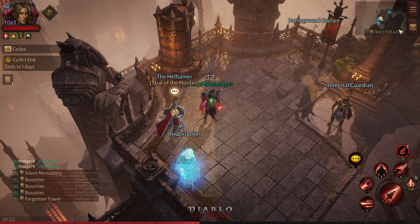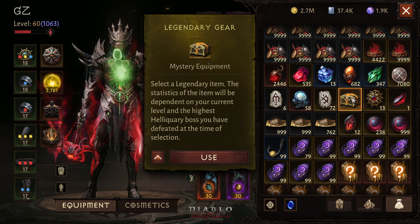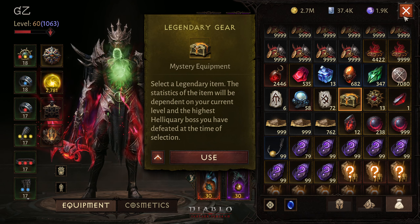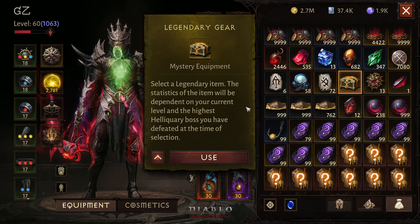Most likely you will have another one drop to you when the Trial of Hope is going to end, and when it does you're going to have two of these bad boys — the legendary gear chest. And again, I would still advise you not to use it when the new essences come out. Instead, go to Yakin, gamble with him, play a day or two without using your chest. When you find a new essence for your class, then only use this chest.